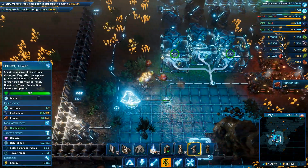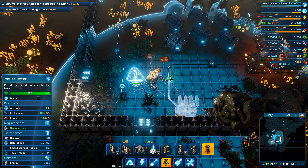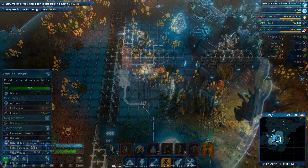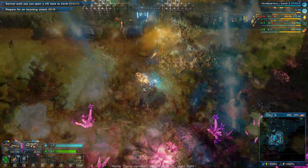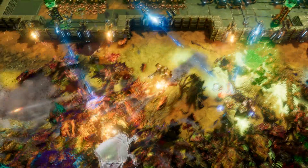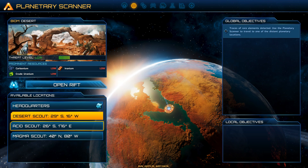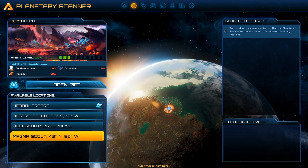If you prefer a more defensive approach, surround your base with walls and deploy a wide range of towers to protect your base. Depending on the kind of threat that you want to protect yourself from, you can choose from lasers, plasma, flamethrowers, miniguns, or even nuclear artillery. In order to get the resources necessary to build all those wonders of technology, you will have to scout the planet a little bit.